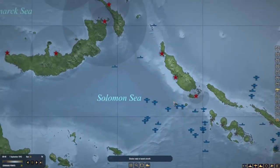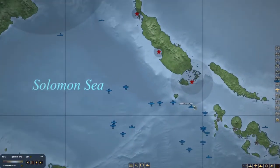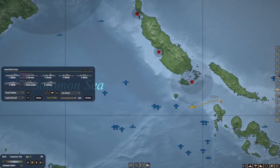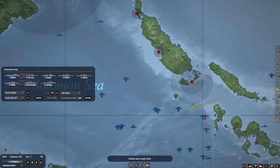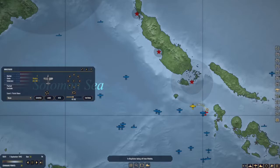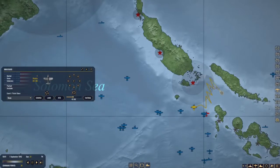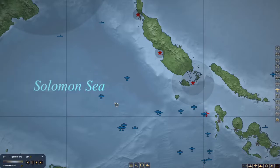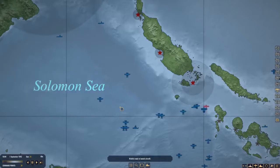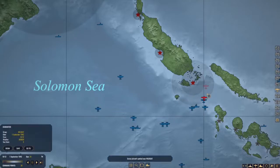Our scouts are coming back from their second patrol of the day. I kind of want to keep the Tarheel strike group out of range of those Zeros. We do however need to launch a scout up in this area to see if we can put some eyes on that convoy. Kind of curious why the Zeros didn't engage over here, but they did this time.